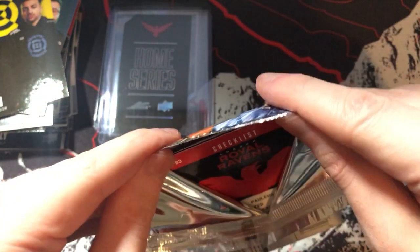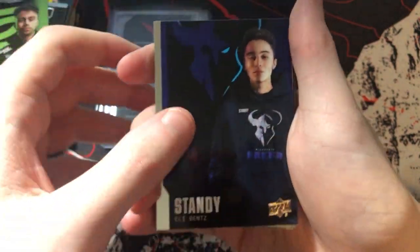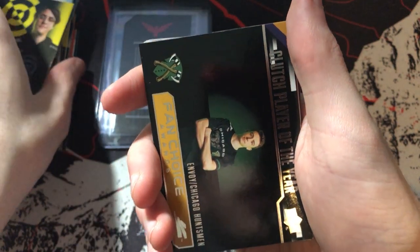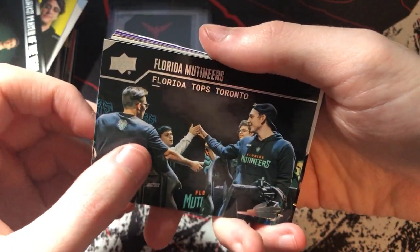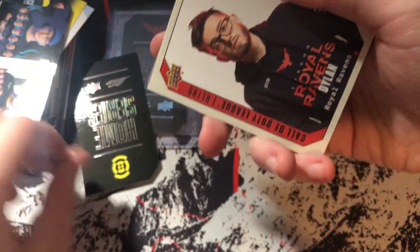I'm thinking about building out this set — might have to get a binder for that. I'm honestly not sure if there's going to be any resale value here since the CDL only has so many fans, and not all of them collect cards. But I don't really care because I'm in it for the love of it. We've got another Clutch Player of the Year Envoy, Florida tops Toronto, Florida Mutineers, Minnesota versus Ultra Battle of the North, and another home series die cut for the New York home series — Accuracy.